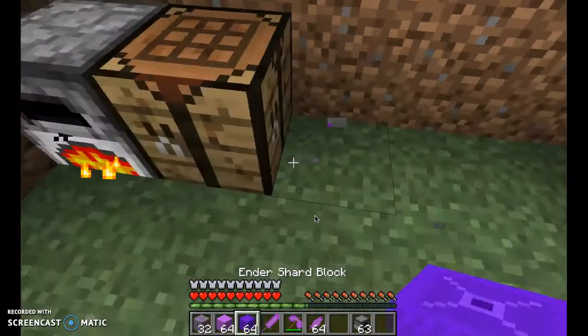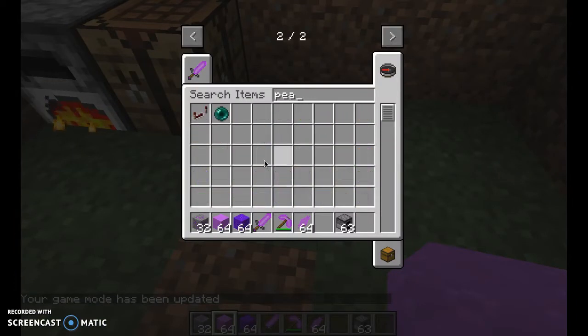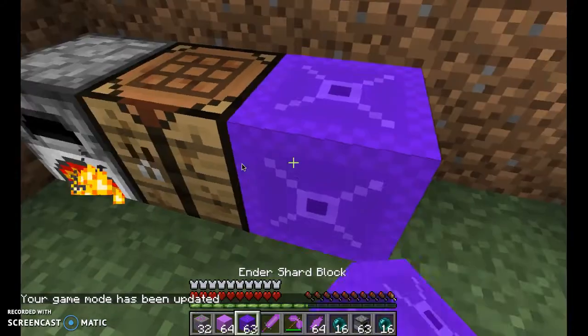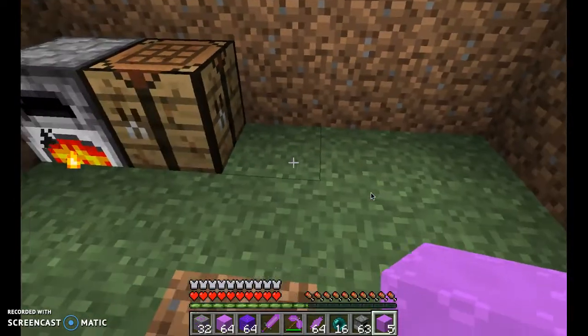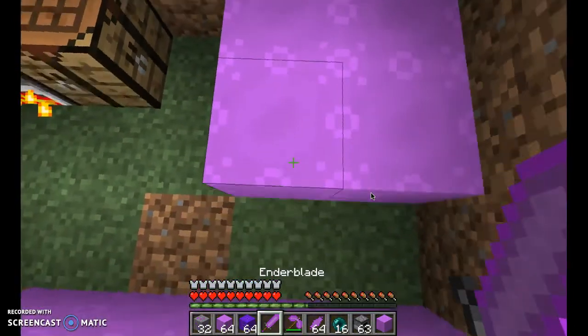If you mine the ore, you get it and smelt it in the furnace. I'm going to go into Creative Mode and get some Ender Pearls — let's get a couple stacks of those. If you find Ender Pearls, which are pretty easy to find, you go into your crafting table and put four Ender Pearls in a small box to get five Ender Orb Blocks. It's not very blast resistant, it doesn't have any special effects — it's just a neat building material. If you put them next to each other, they kind of look like orbs.